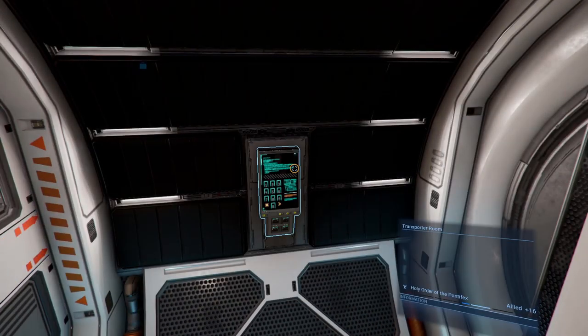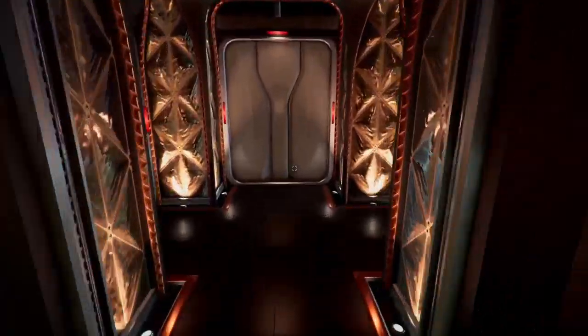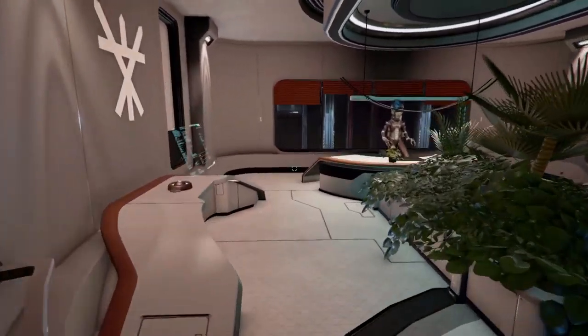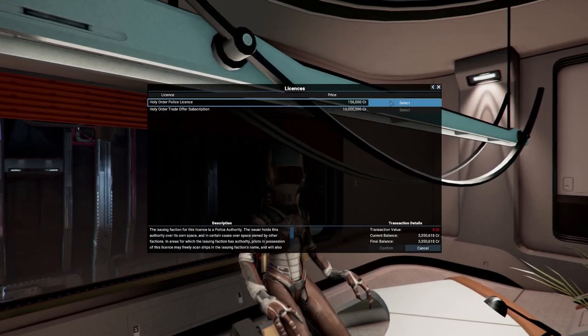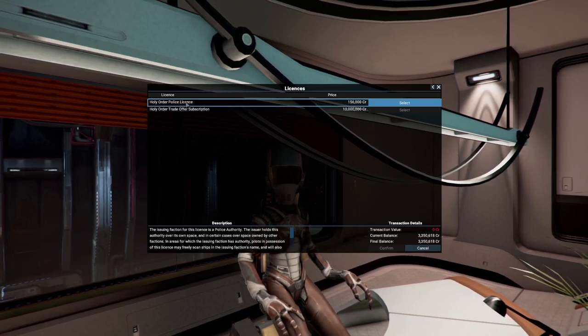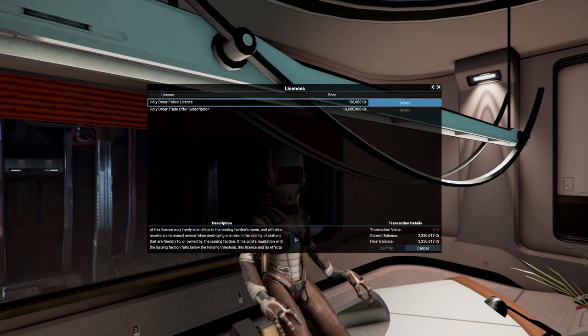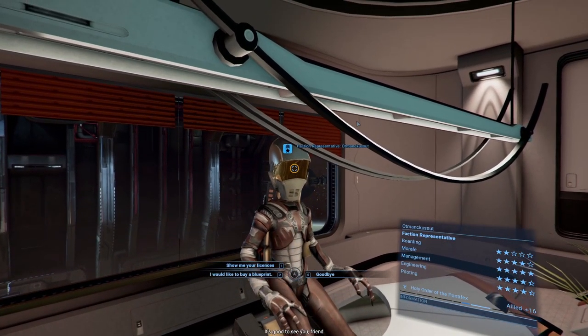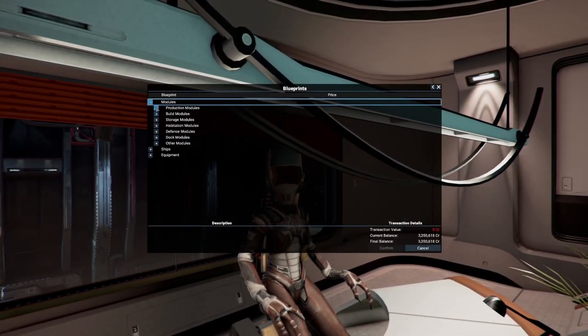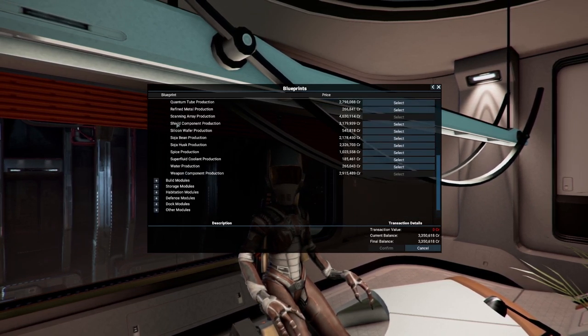Heading to the faction representative. There's something with my audio but it's fine. You can see licenses here - you could go with police licensing, which lets you police sectors and when you find contraband and destroy targets you get an additional bonus. It might be worth looking into. What we are going to look into is blueprints, and we're already quite invested in refined minerals.